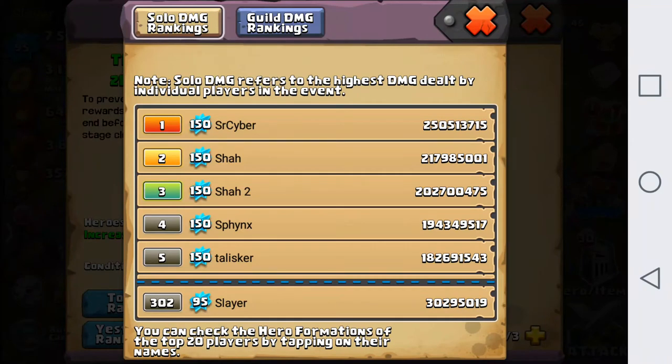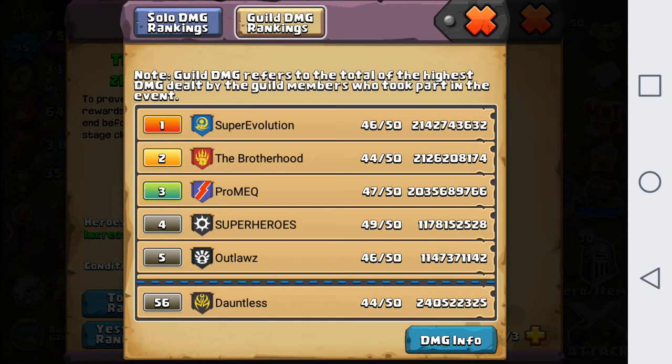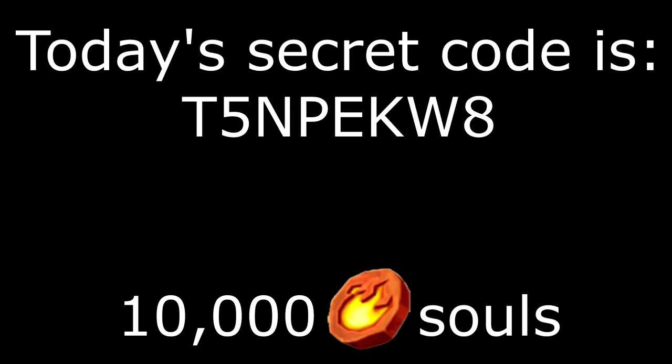I'm ranked 302nd. Holy crap — 250 million. Good job, Seeingucyber. Holy crap. Oh, it looks like we are first in this guild. Wow. This time the secret code is T5NPKW8, and it's for 10,000 souls.